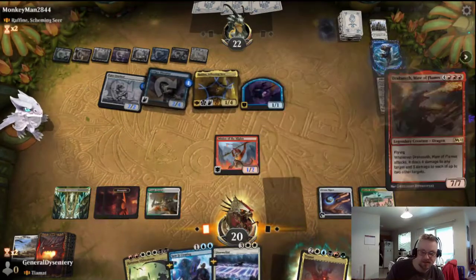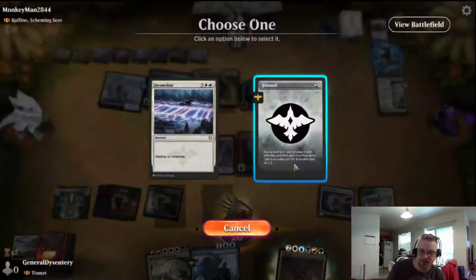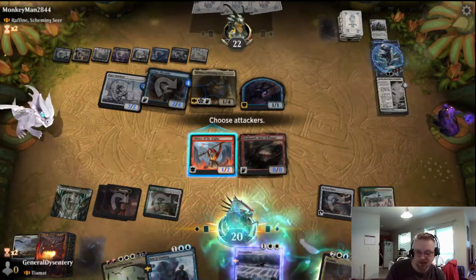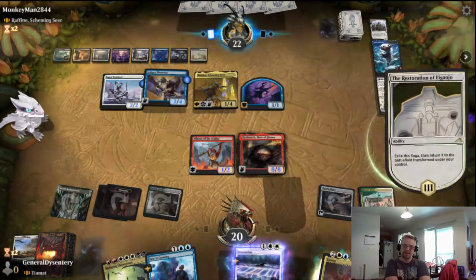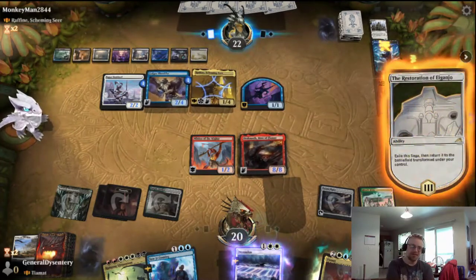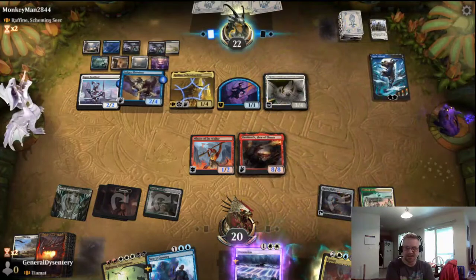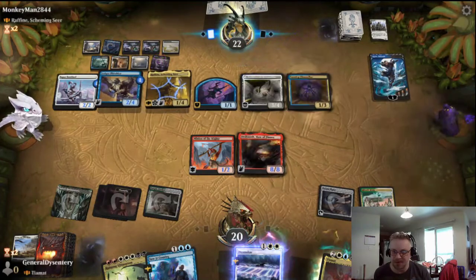I'm going to play a Dracoseth and foretell Doomscar. No attacks. One-one Unblockable — that's a good little thing for this deck. But I'm waiting until my next turn and I can Ruinous Ultimatum.